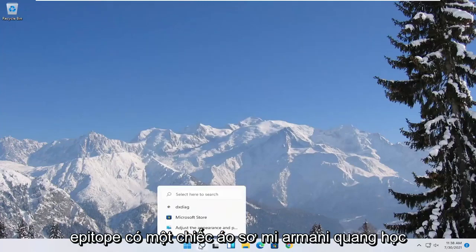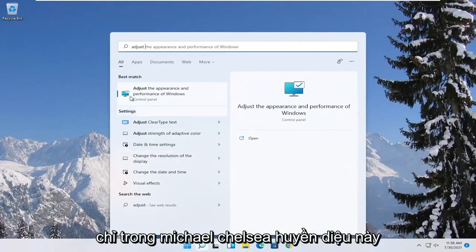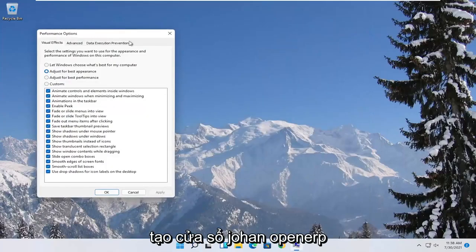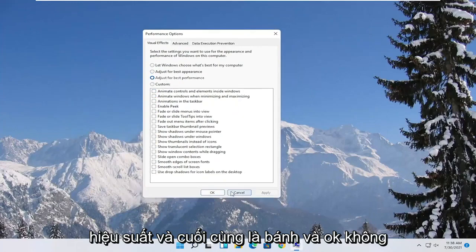Something else you can try here too would be to open up the Start menu search and type in "adjust". The best match should come back with "Adjust the appearance and performance of Windows". Go ahead and open that up, select where it says "Adjust for best performance", and then select Apply and OK.